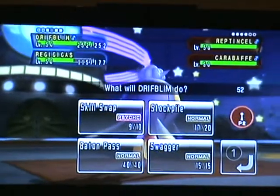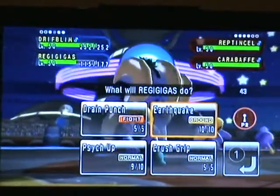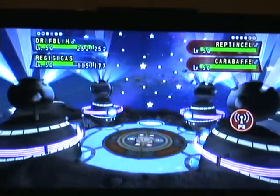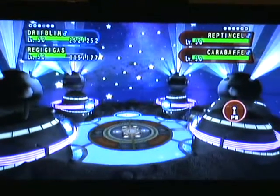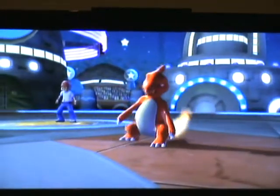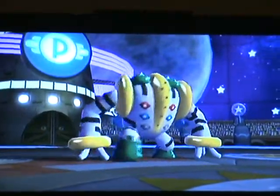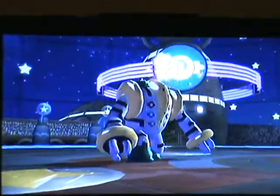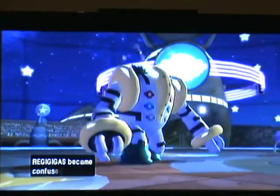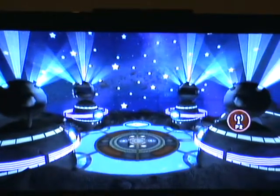Now that this is done, we activate the next part of the strategy, which is to get Drifblim to use Swagger on Regigigas, while Regigigas uses Earthquake, which affects both opponents but won't affect Drifblim because of its flying type. While using Swagger is deemed a bit of a risky strategy, due to the fact that Regigigas has a Lum Berry attached, it automatically removes the confusion stat created by Swagger. Because of Skill Swap, Regigigas now has Unburden, so when Regigigas uses its Lum Berry, Swagger activates doubling the speed of Regigigas. We now have Regigigas with double attack, double speed, and a 150% increase on all its stats.